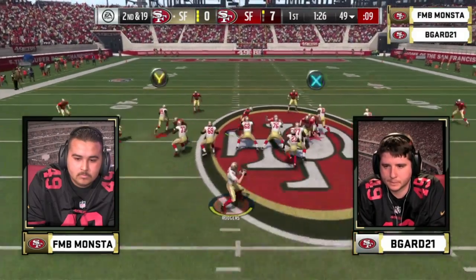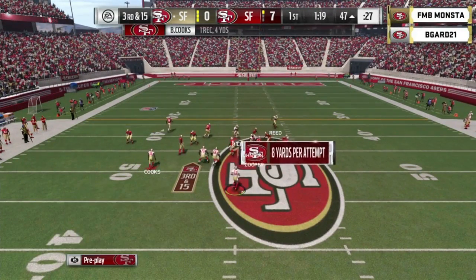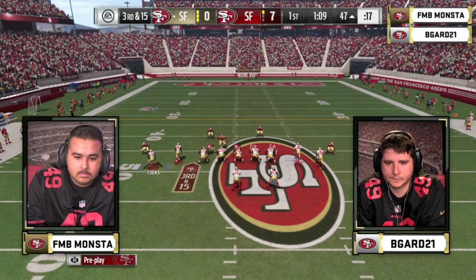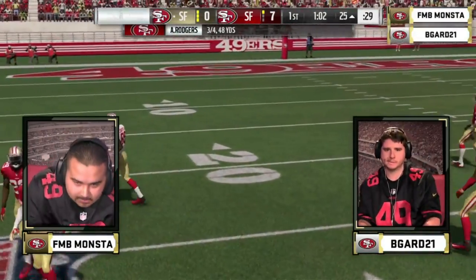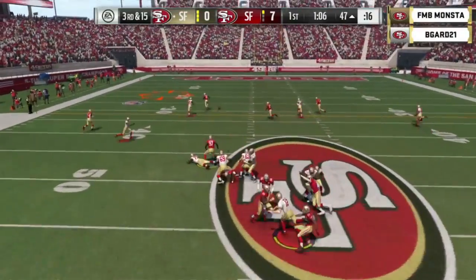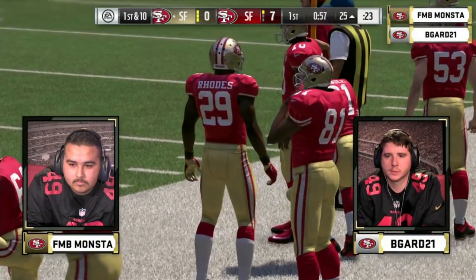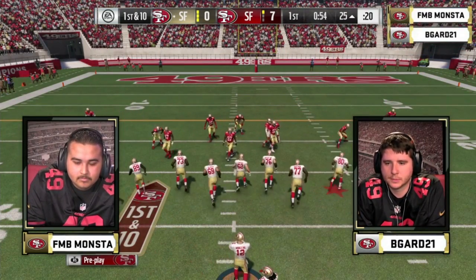He goes bunched to the right. Rodgers gets rid of it quickly to Cooks. He saw something he liked — on third and 15, Rice in the slot to the right and Amari Cooper in the slot to the left. Here comes the heat, gets rid of it — Cooper with a big grab down at the 25. Those little pop passes in the middle of the field — pressure comes off the edge, there's only one defender in that area. When you get the ball up to a guy like Amari Cooper or Julio Jones, it's really difficult for secondary players to compete with the height disadvantage.